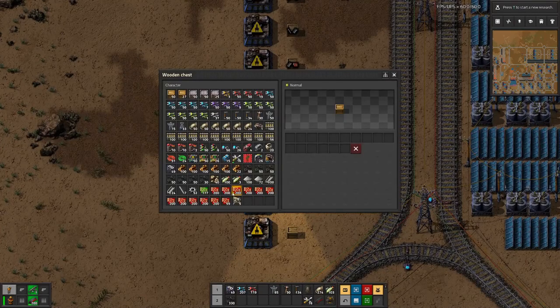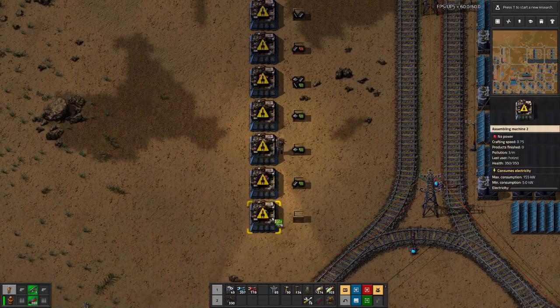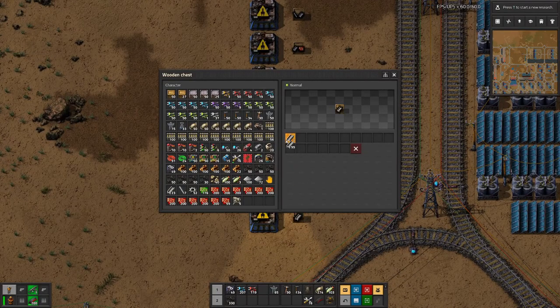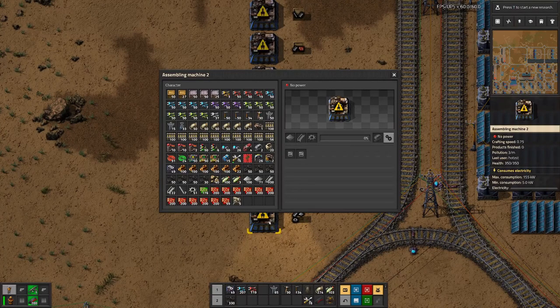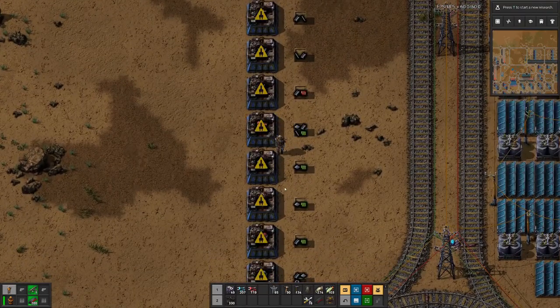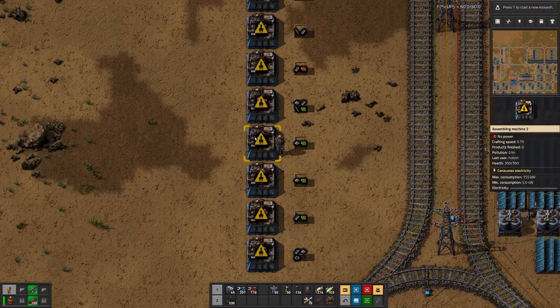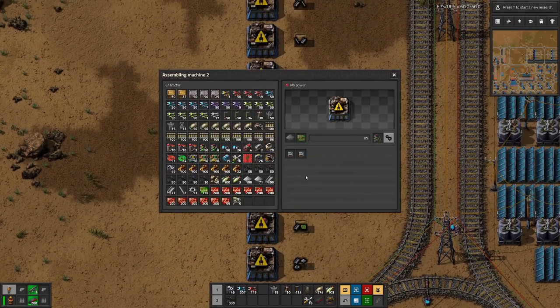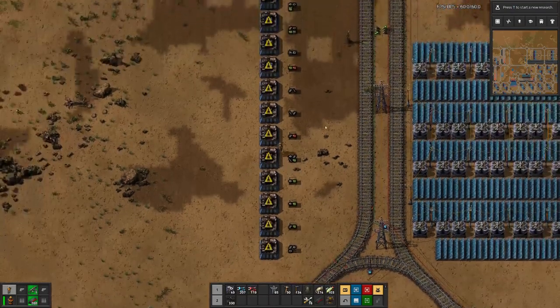Here we have motor, steel, and green circuits. And steel, iron, and cogs. I need to get myself a bit of copper, and we are missing the engine units there. Then we can see what we need to deliver in total.